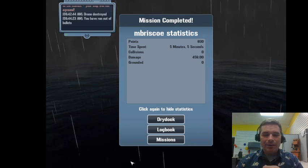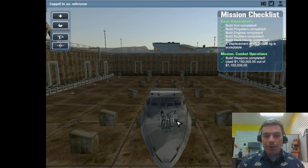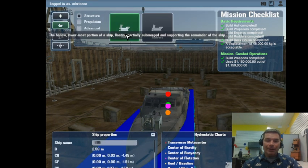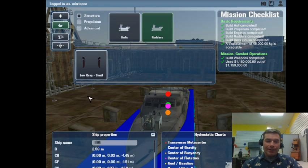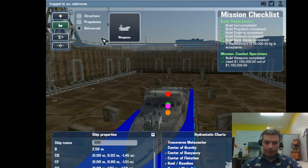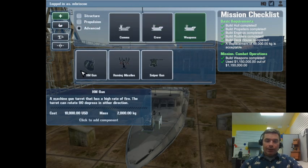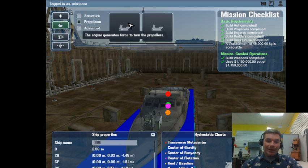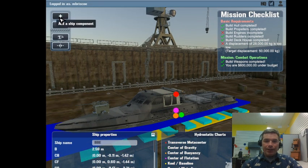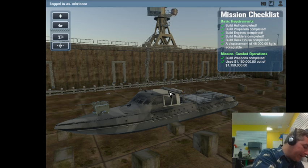We're not using this ship for the mission - we need to go back to dry dock and make changes. I don't fire well enough with only 25 bullets; I need ammo and can't afford it. I have to find money. Rudders all cost 10,000 dollars each. I already used the cheap propeller. The only option is to change the engine. I need to note the weight was 48,000 kilograms with the turbo engine.